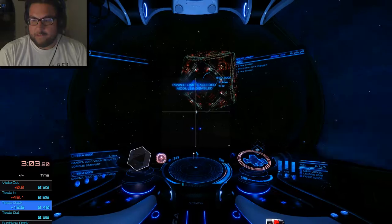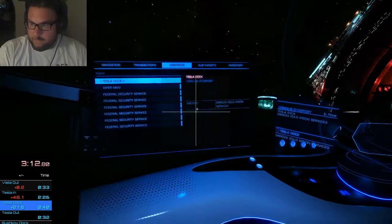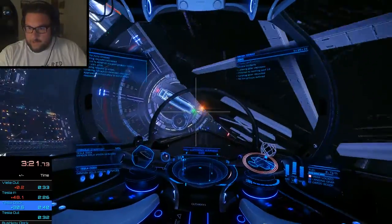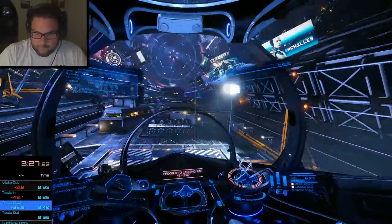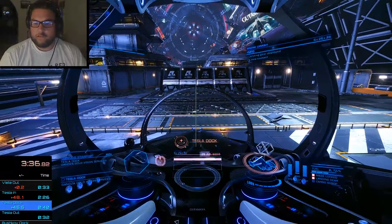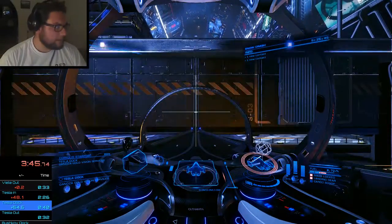I think my timer is off in this case. Boost in and get a pad. Pad 16 — terrible. We're going to request a new pad. Still got 16. This is not going to be a great race. It's okay, I can still try and do something useful. This is a demonstration of poor landing. I'm getting on the pad as fast as possible. Now I'm going to my galaxy map, selecting the next station, and waiting for docking to occur.